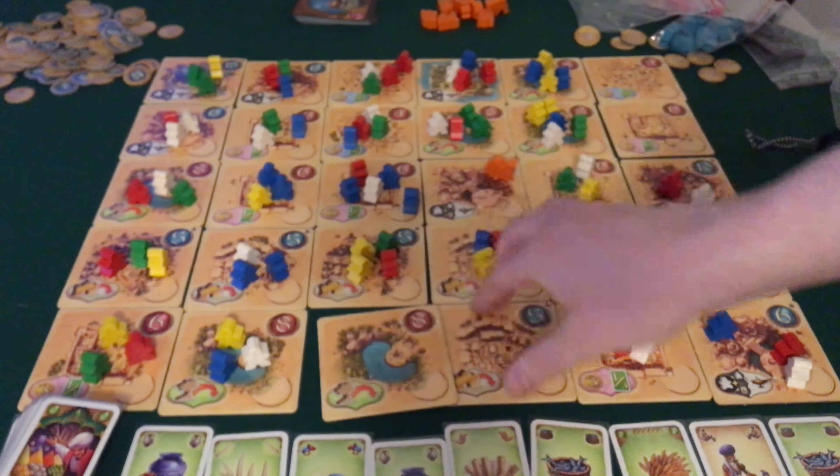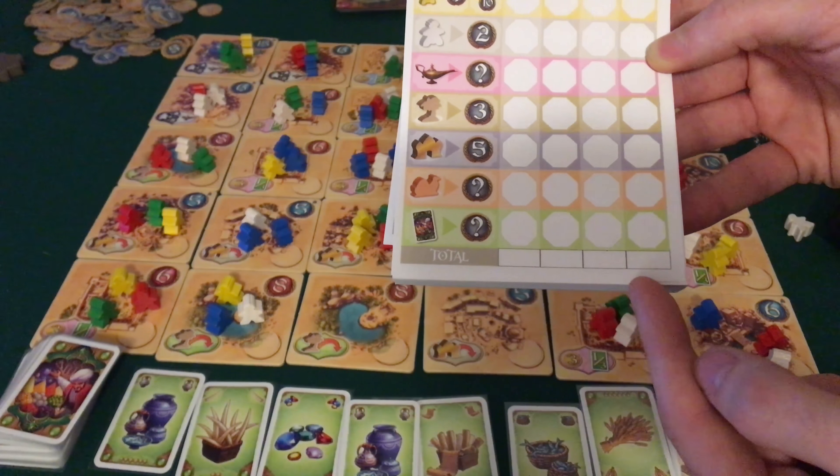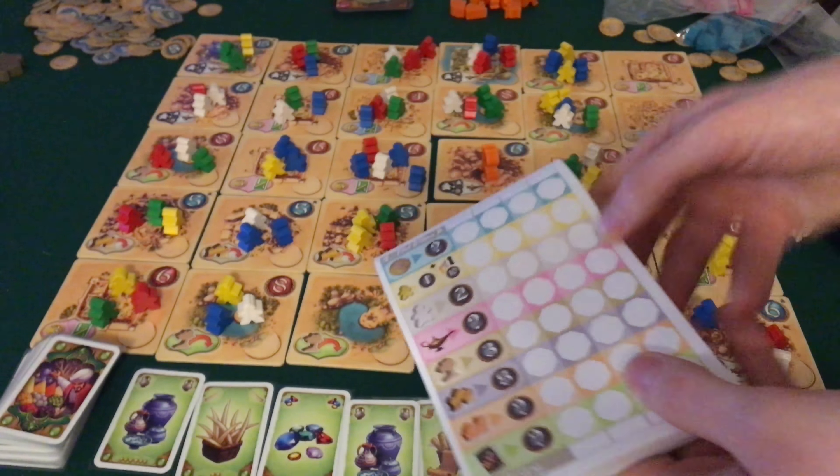Si passa quindi al calcolo del punteggio finale tramite apposite tabelline. C'è 1 punto vittoria per ogni moneta, 1 punto vittoria per ogni visir più 10 punti vittoria per ogni avversario con meno visir di noi, 2 punti vittoria per ogni anziano, la somma di punti vittoria derivata dai nostri geni, 3 punti vittoria per ogni palma e 5 punti vittoria per ogni palazzo su tessere di cui si possiede il controllo, la somma dei punti dalle tessere controllate e infine i punti da set di merci differenti possedute. Chi ha più punti è il vincitore.